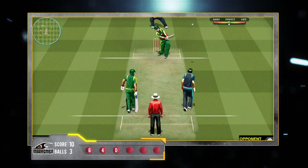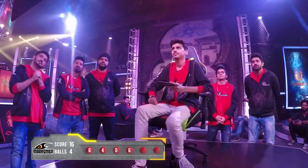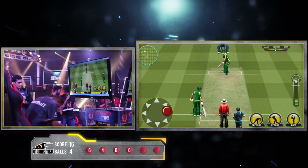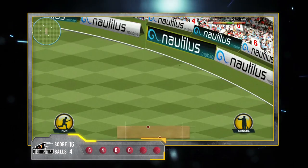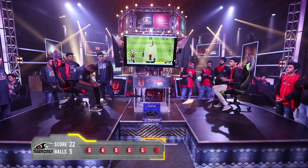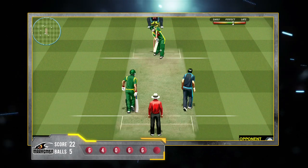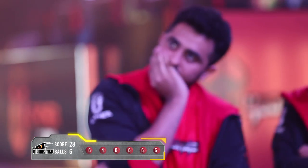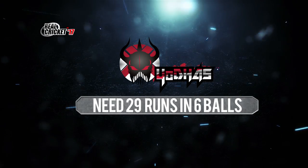The fourth ball, he whacks it towards the boundary, again for a 6. The fifth ball directly for the walker and it's going for a 6. Last ball of the over and he hits again towards the left side — it is going for a 6. So 28 runs in 6 balls. The Odhas now need 29 runs to win this game.